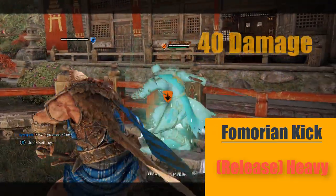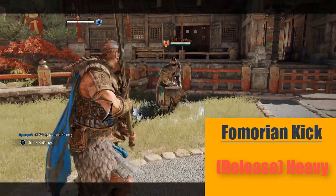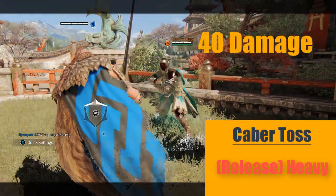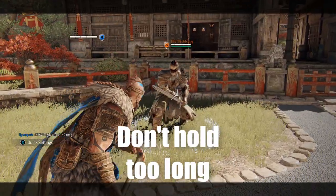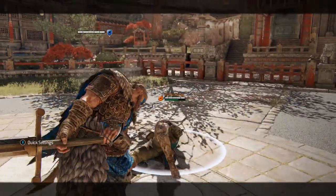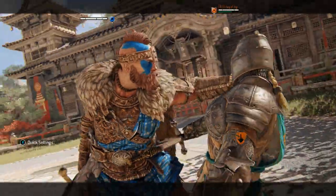Out of stamina special moves: after a Fomorian kick you get a heavy attack by releasing the heavy button. The same goes for the Kaepatos — you simply just release the heavy. You cannot do it too late, because then you can actually get parried or maybe dodged. Release it right when the animation is done playing. If you release it too early while the animation is still playing, he's going to cancel his attack.